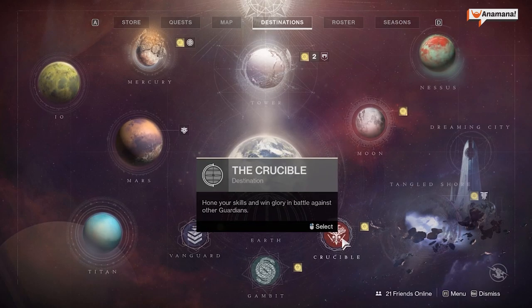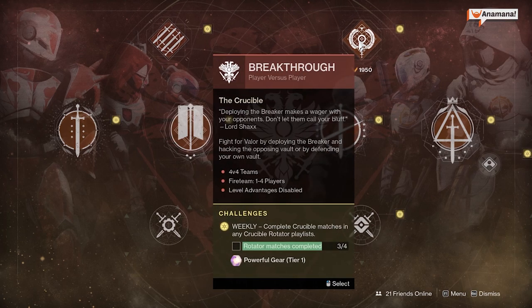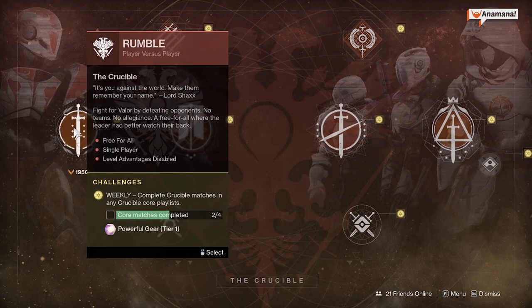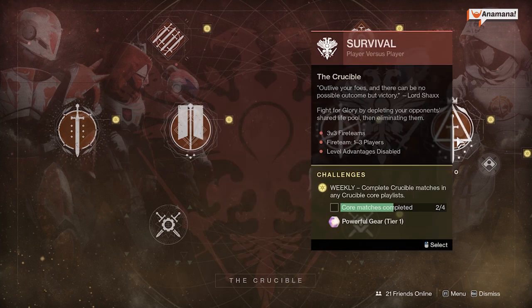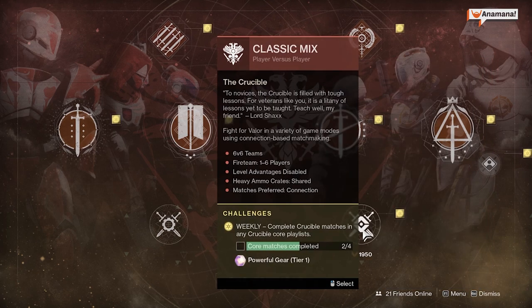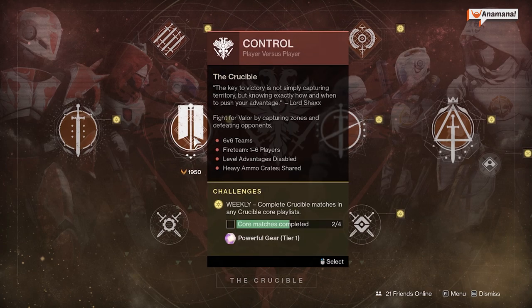For those of us who like Crucible, this week we have Clash and Breakthrough as our Rotator matches. Doing four of these across the two will get you a powerful tier 1 gear reward. Then we have all of our core matches: Rumble, Control, Elimination, Survival, Survival Freelance, and also Classic Mix. Doing four of these across this whole group will also get you a powerful tier 1 gear reward once you complete them.